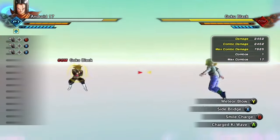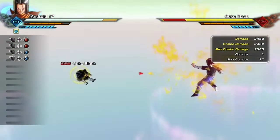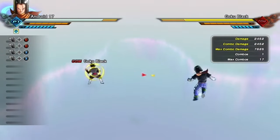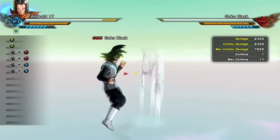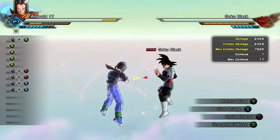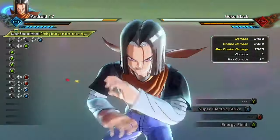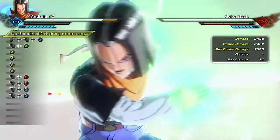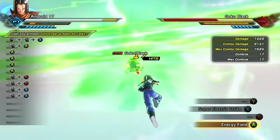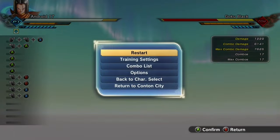For which variation you should play, use the first variation, just because it has this move called Smile Charge. It's a grab — kind of like Final Blow or Strike Revelation, except it's a grab and it is unblockable. So if someone's guarding, you can use Smile Charge, and it's a pretty nice combo finisher on the ground.